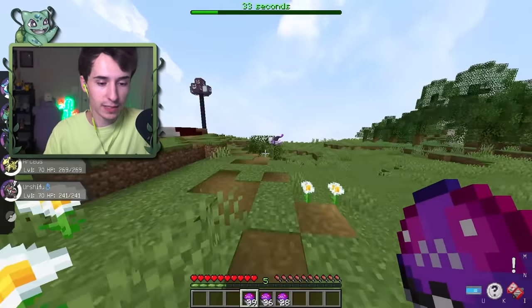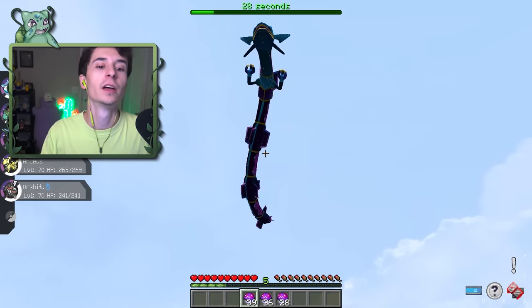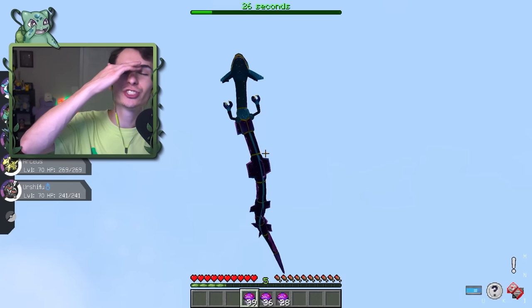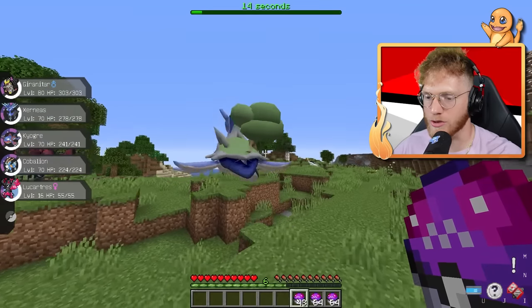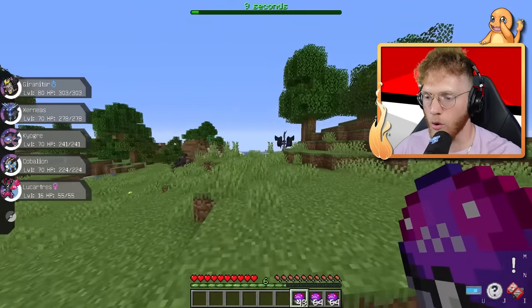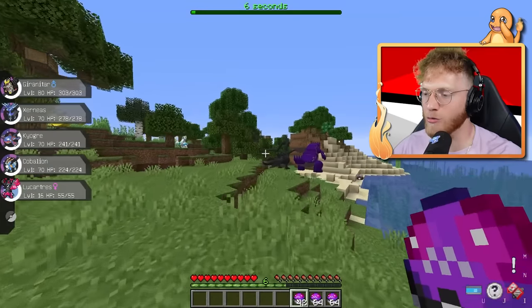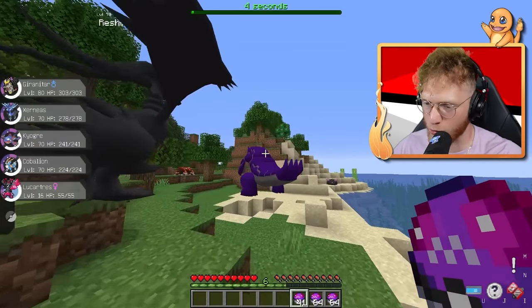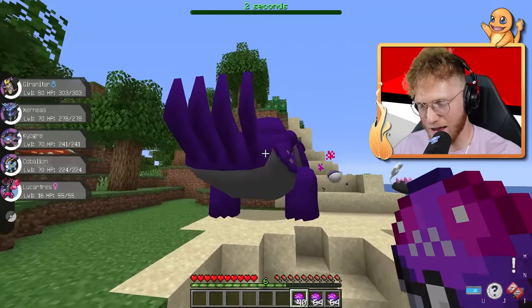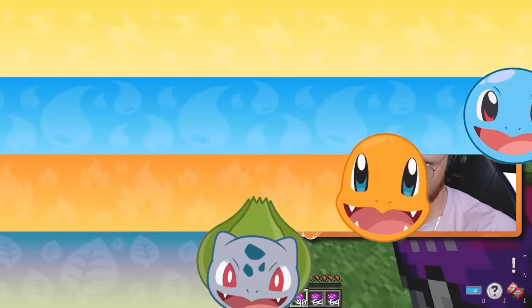I don't know if we can top an Arceus within 33 seconds, so we might just have to settle for that. Shiny Laprella — pretty cool. Here's a Shadow Tapu Koko, a Shadow Reshiram, and a Shadow Groudon! Still no Rayquaza, but we have a Kyogre and a Groudon on the team.